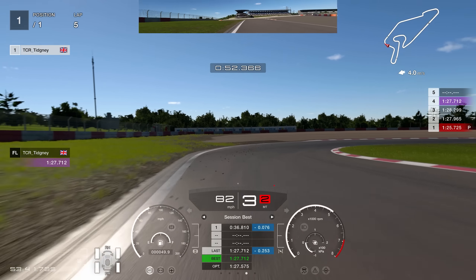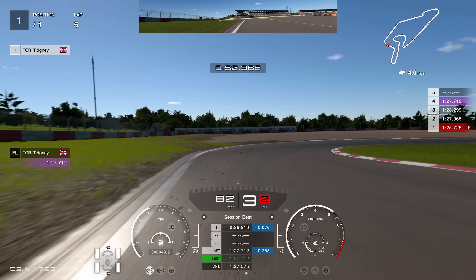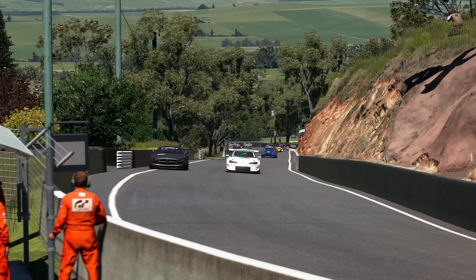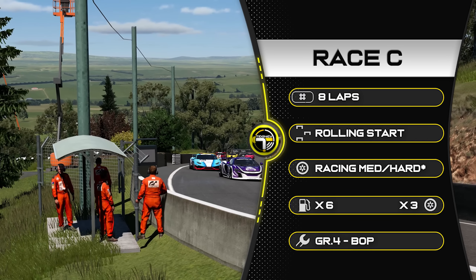That's it for Race B — let's jump to Race C where we head to Australia in Group 4 machinery. A very mixed grid. We're racing 8 laps at Bathurst in Group 4, rolling start, racing medium tyres available but only hards required — so it is a no-stop race. Fuel is on times 6, tyre wear times 3. It's a bit of a fuel saver but not a massive one, so just be careful. I went with the Ferrari. Let's jump to the race.